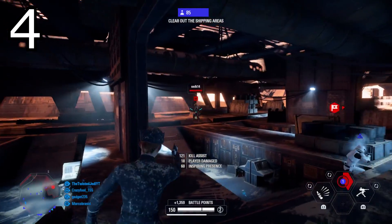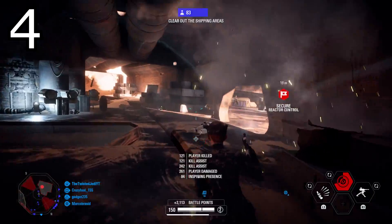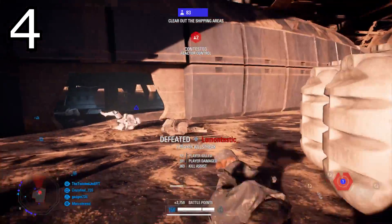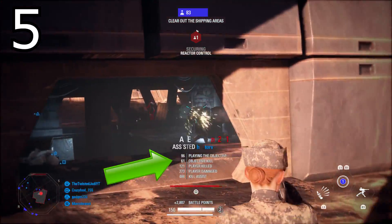Tip number four: the officer class gets battle points faster with the inspiring presence that the officer gives off with their battle command or recharge command — whichever one you're using. This is going to give you extra battle points to help you get the hero faster.